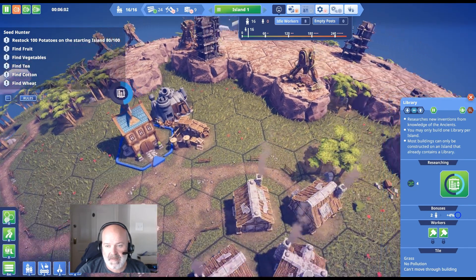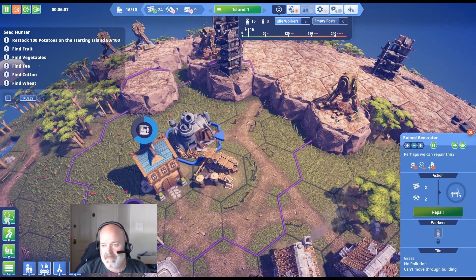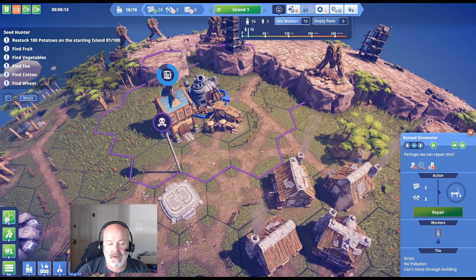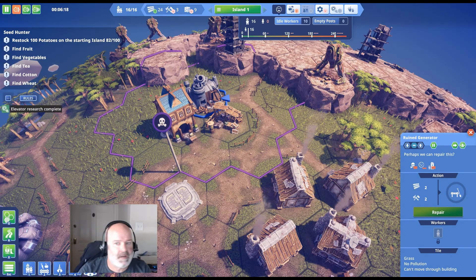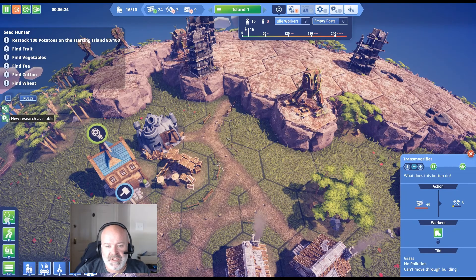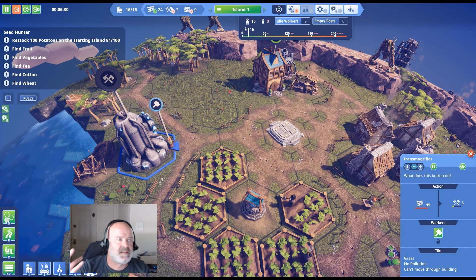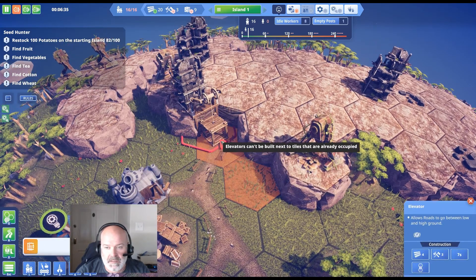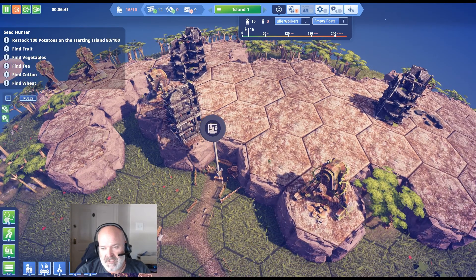I'll come up this road — I really want the elevator right there because it'll be super close. We need the road to this ruined generator for repairs later. You can see this is where the pollution will end up on these hexes. You can get rid of it with technology but you don't want it on houses. We're generating more tools from this old transmogrifier — you give it wood and somehow get tools out of it.